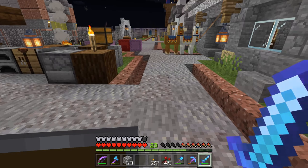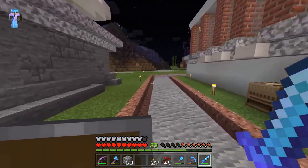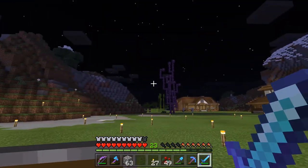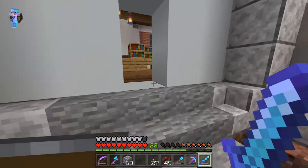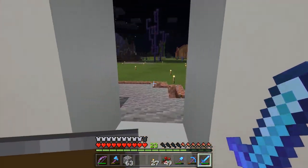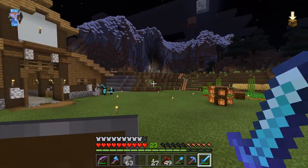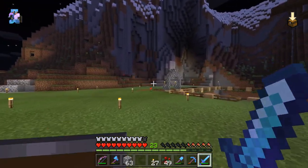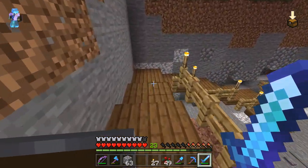I'm looking at this pathway — I don't know if I'm actually going to continue it. I don't really like the stairs with how they're cut in so deep. Still have some mobs around; I need to light some areas up. We have our missing librarian, but we do have cats, so we can add those into the creeper farm. We're gonna head back down to the mines.